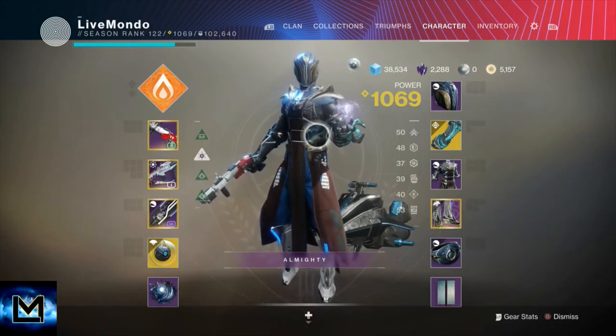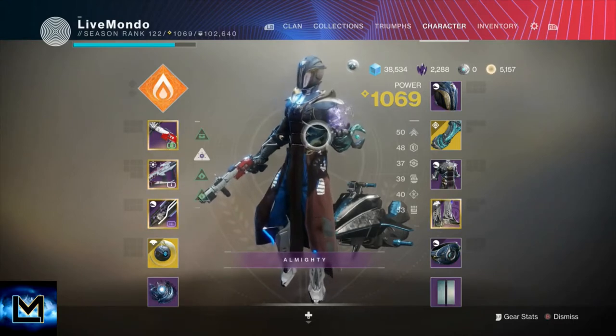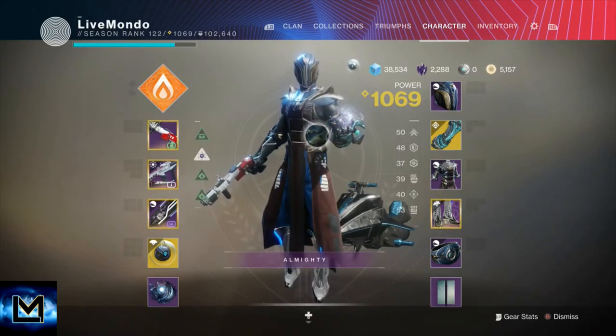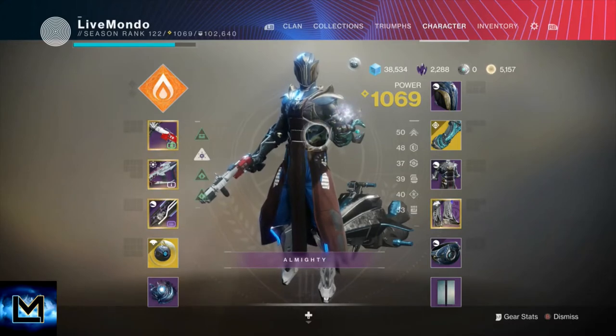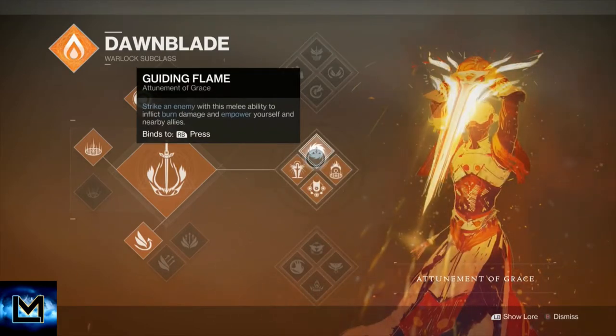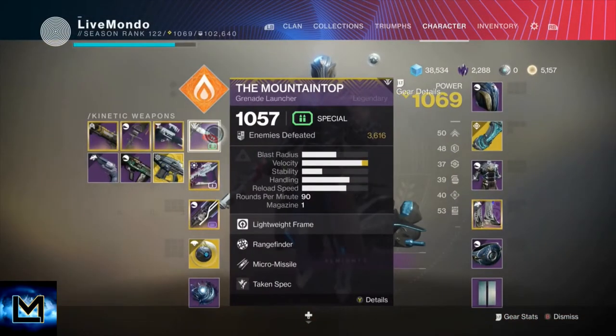I do use what you would class as the best weapons to do this. I am going to redo and re-upload one without using Mountaintop and Anarchy. But in this video I'm going to be showing you my strategy and thoughts for doing each section without dying. I'm using Top Tree Dawnblade so I can skip the very first section. Then I'm going to be switching to Well. Once we get the first boss out of the way, I will be switching to Devour for the rest of the run. I'll be using Mountaintop the whole time. With Sunsetting being a real thing, why not use it for something it's really strong for? Because it is really strong for this dungeon.